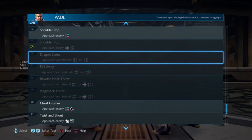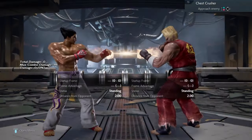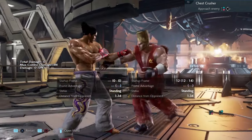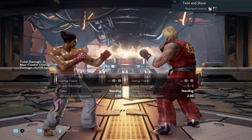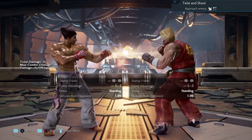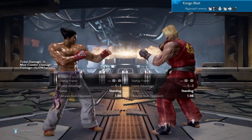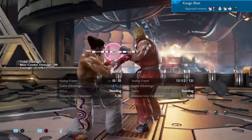Moves 66, 67, 68, and 69 are all the same — either 1 or 2 breaks. Move number 70 is a 2 break, you have to press 2. Move number 71 is a 1+2 break. Move number 72 is a 1 break.